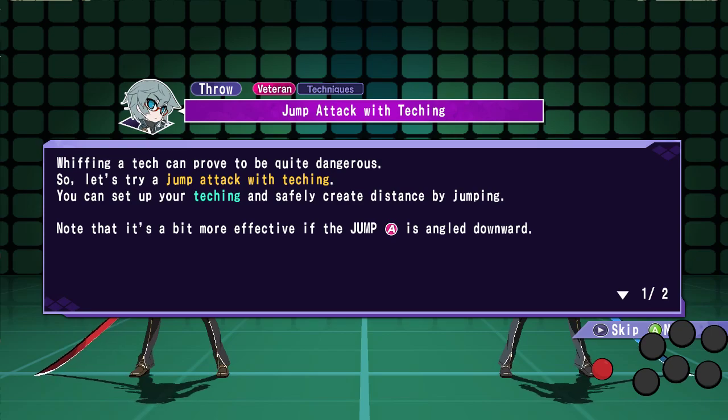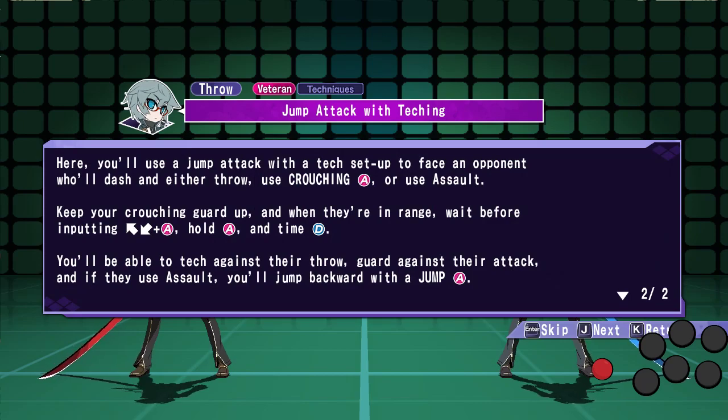So whiffing an attack can prove to be quite dangerous, so let's try a Jump Attack with Tekking. You can set up your Tekking and safely create distance by jumping. Note that it's a bit more effective as the Jump A is angled downward. Here you'll use a Jump Attack with a Tekk to face an opponent who will dash and throw, crouch, or assault. Keep your guard up, and then when you're in range, wait before inputting up, then down A, hold A, and then time D.